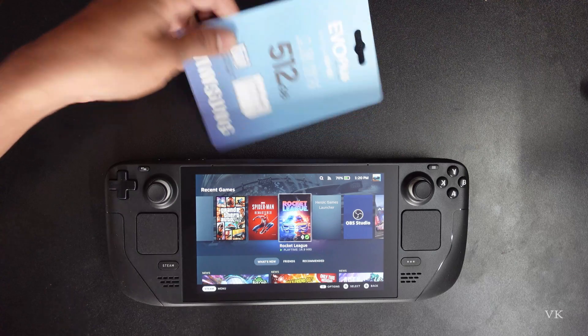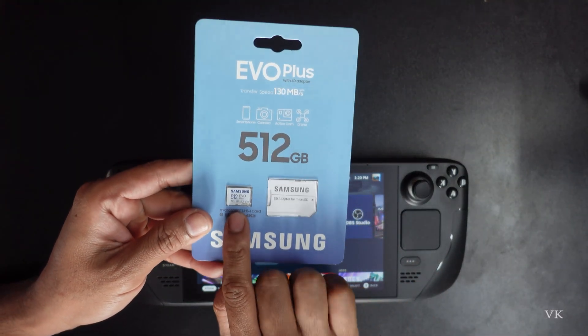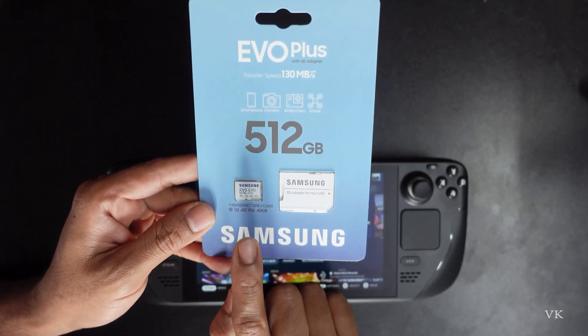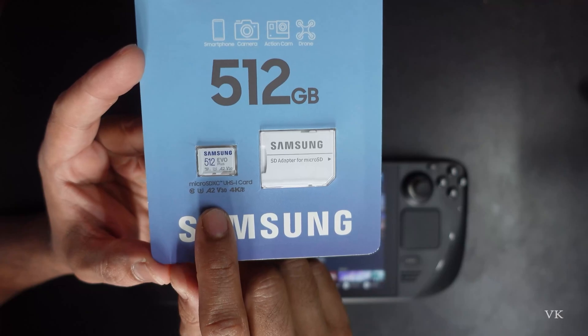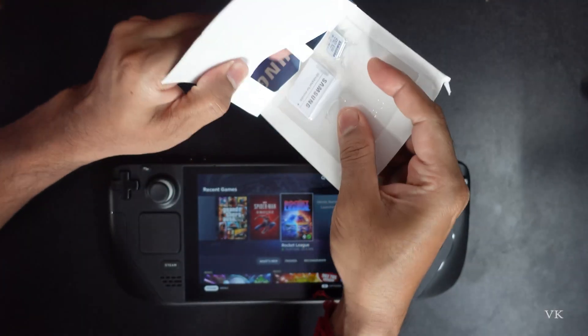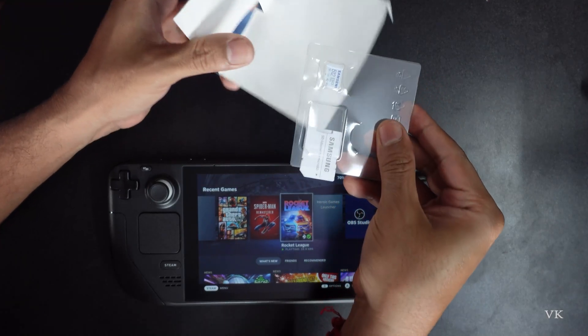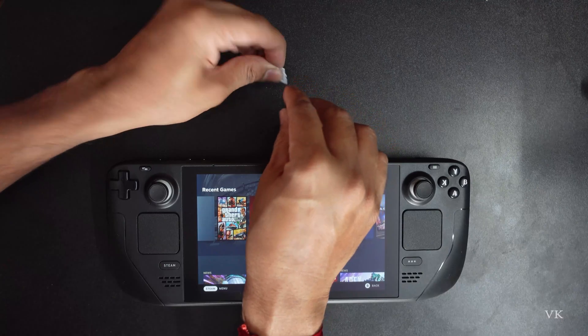Hello guys, in this video I'm going to install this external storage — it's a micro SD card. It's up to one terabyte and you can use it on your Steam Deck. It's 4K supported. I'm going to take it out of the packaging. You can also connect it to a PC.